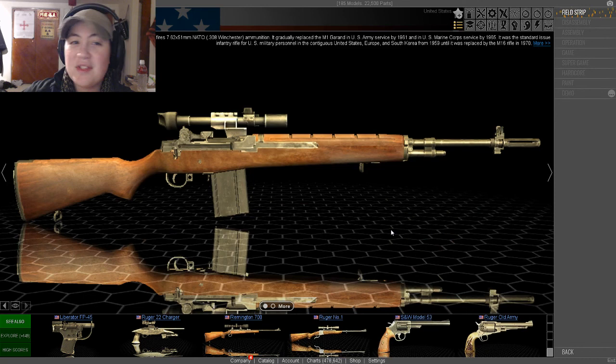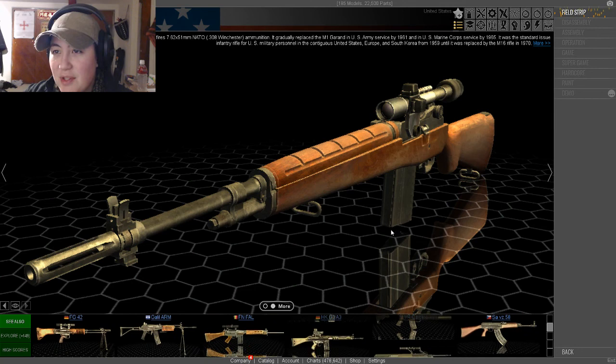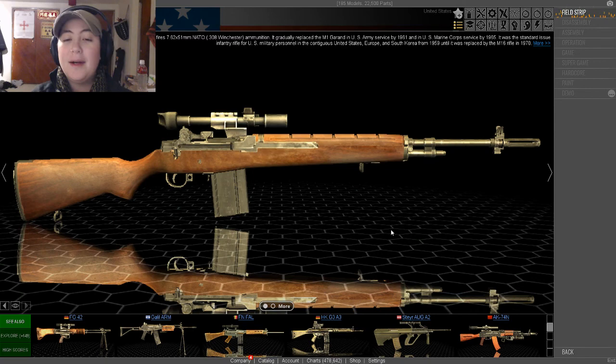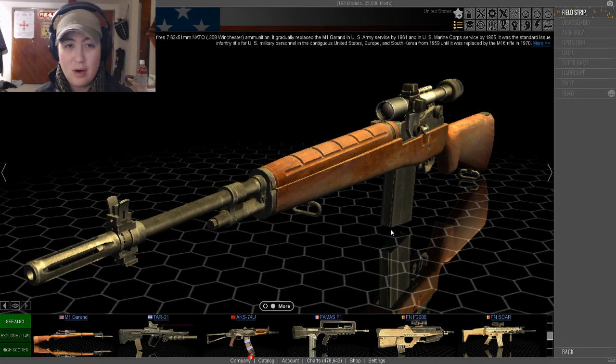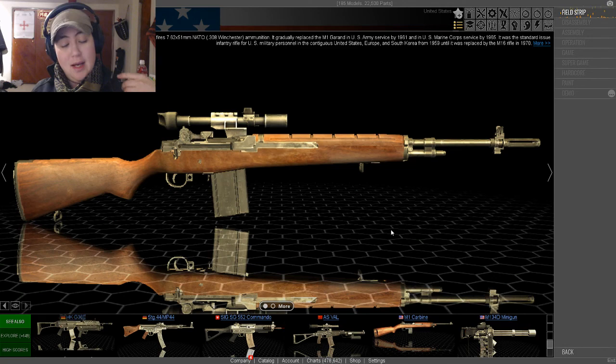It was the standard-issue infantry rifle for U.S. Marine personnel in contiguous United States, Europe, and South Korea from 1959 until it was replaced with the M16 rifle in 1970. Now, the M14 — these days there are different variants of it. The shorthand is called the DMR, Designated Marksman Rifle, because it fires a larger round, it'll go further and has a lot more stopping power.